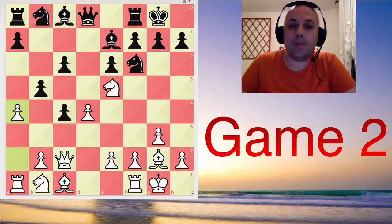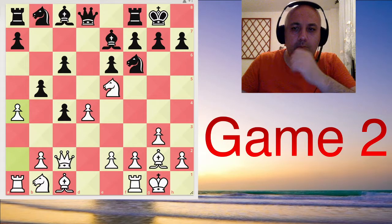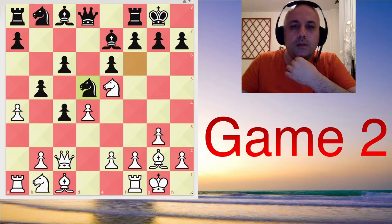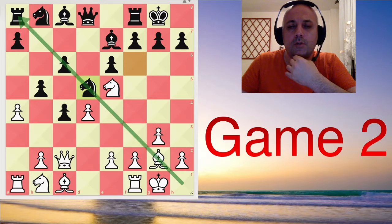So Magnus did not capture that pawn. Instead he played a4, and in a way he transposed into those lines that start with a4 on the previous move. Knight d5 was played — looks like a logical move to blunt this diagonal, this bishop on this diagonal. We had knight c3, and now f6.